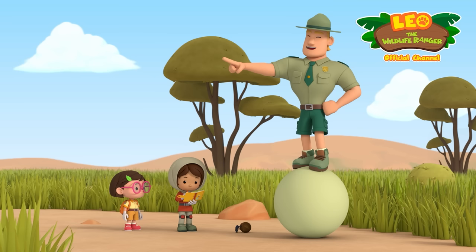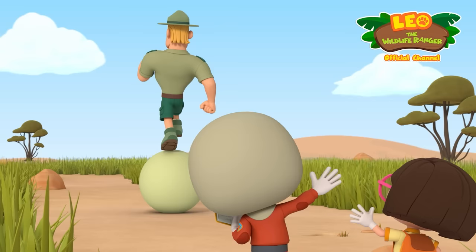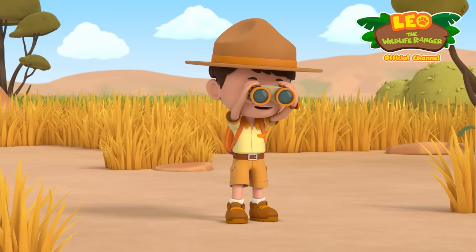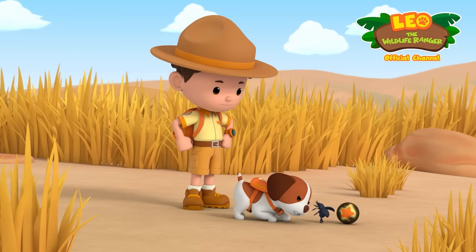Ranger Rocky realizes where he needs to go and heads off. The rangers continue searching — not this ball, not that one. Then Leo spots a star marking! He calls to Hero and points: over there! They find the dung beetle with Hero's ball. They ask if they can have it back, please.